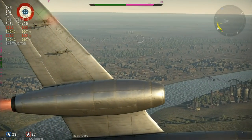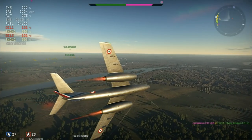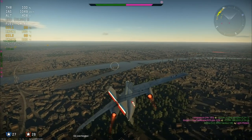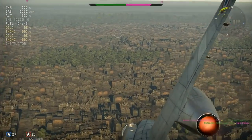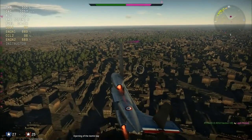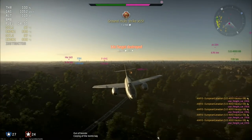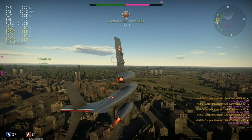The only times I felt threatened in the Vautour 2B were: first, when I was trying to land — my team had been wiped, there were two of us left in Vautour 2Bs, and I got destroyed while trying to land. This is pretty much the same way you had to deal with Canberras and B-57s back in the day — you had to catch them trying to land. This is easily solved if I just take more fuel. You can take a minimum of 8 minutes of fuel; I've been taking that just so I can get to a base and be as efficient as possible.